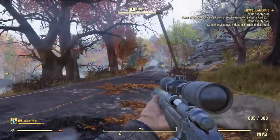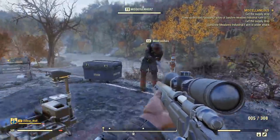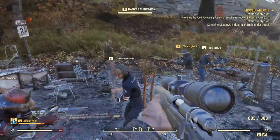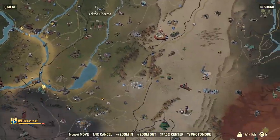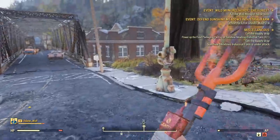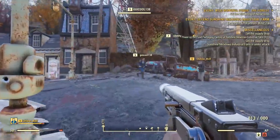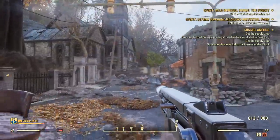The covert sidearm and the cryolator are both making a return. These were unique weapons in Fallout 4 where you could only get one. For Fallout 76, the Deliverer was apparently renamed to the covert sidearm and the cryolator renamed to the cryo gun. They'll likely lose their unique status since this is a multiplayer game, and I'd assume the covert sidearm will be found at major Enclave locations.